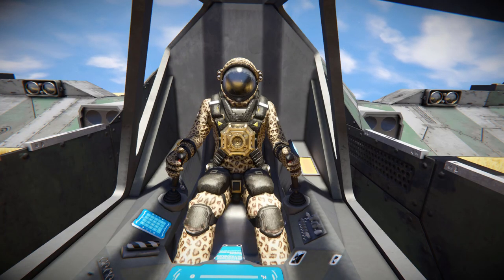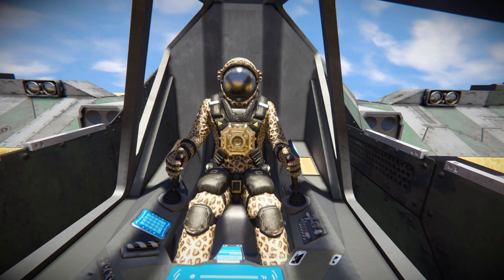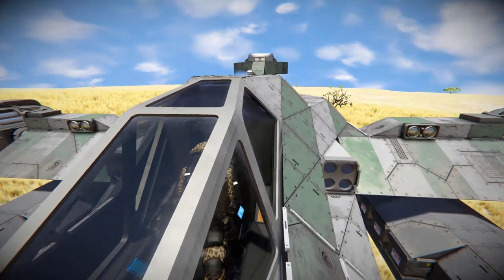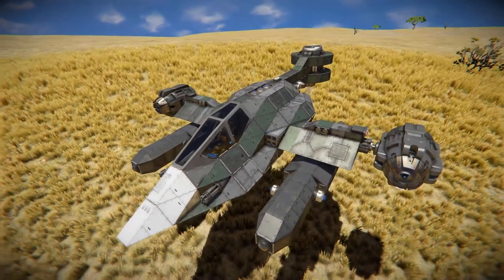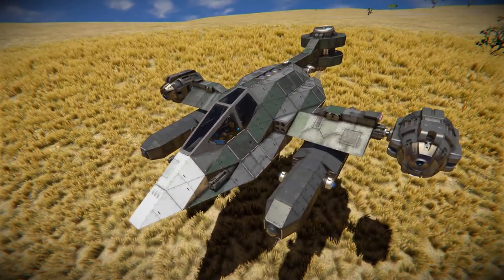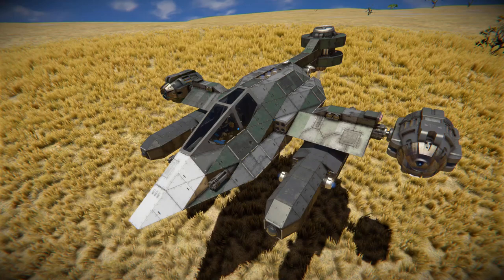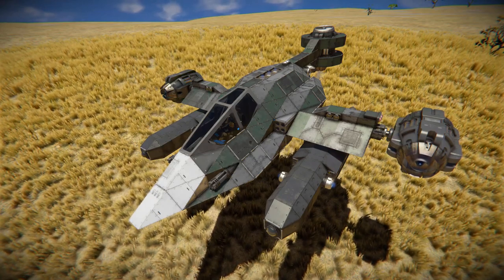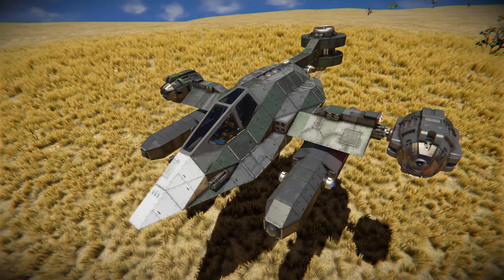Hello and welcome back to another Space Engineers showcase video. Today we're looking at another small block fighter that utilizes the vector thrust script, called the A01A Corviday. It's a small block fighter that features the vector thrust script, which is how our atmospheric thrusters on the side are going to function and help us out while flying.